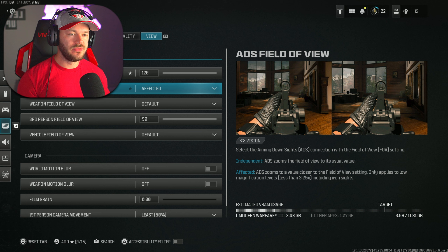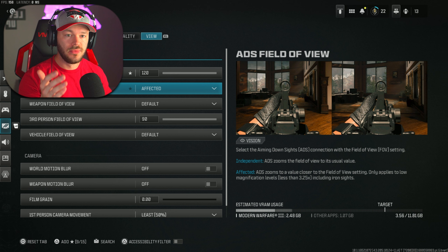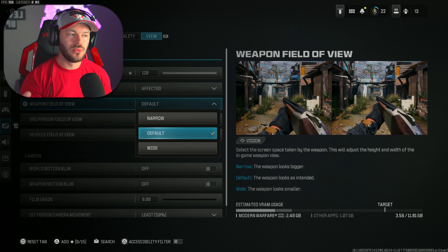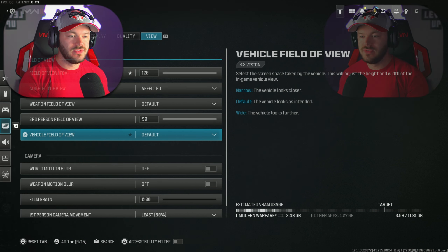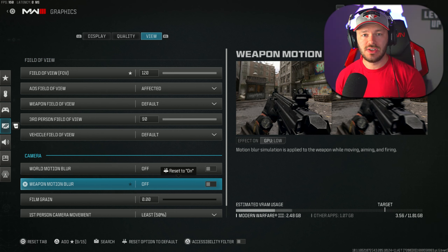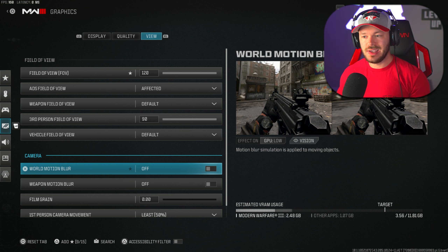Going from 120 FOV and then zooming in to 80 FOV the moment you ADS is a glaring difference and frankly ridiculous. Unaffected also makes your guns look like they have less visual recoil — and in this game there's hardly any visual recoil, which is fantastic compared to Modern Warfare 2. Weapon FOV can be on Default; no real need for Wide. Vehicle FOV on Default as well.